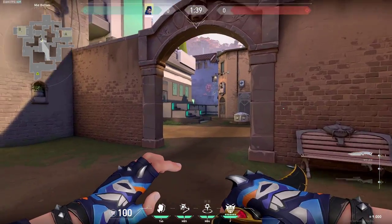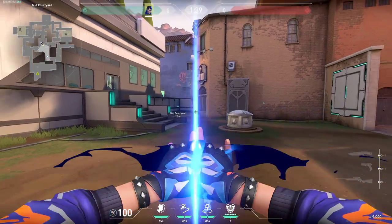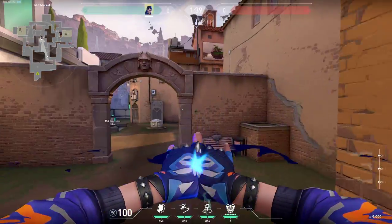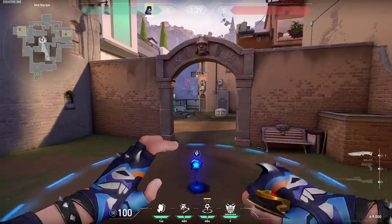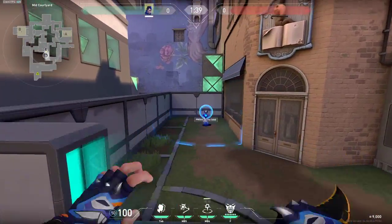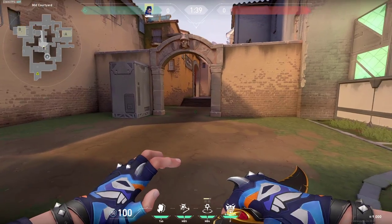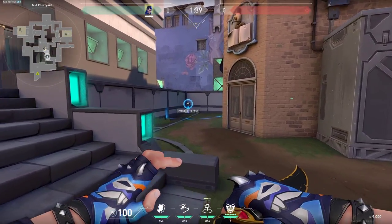Also, you can do a very similar thing right here on mid. This time you can send your TP here all the way in the back, just at the beginning of the round. Just aim there and simply send it. It's gonna get there and you can TP there or fake TP. So if you know that the enemies can be close, you can fake TP so they will turn around and be looking for you in the back.